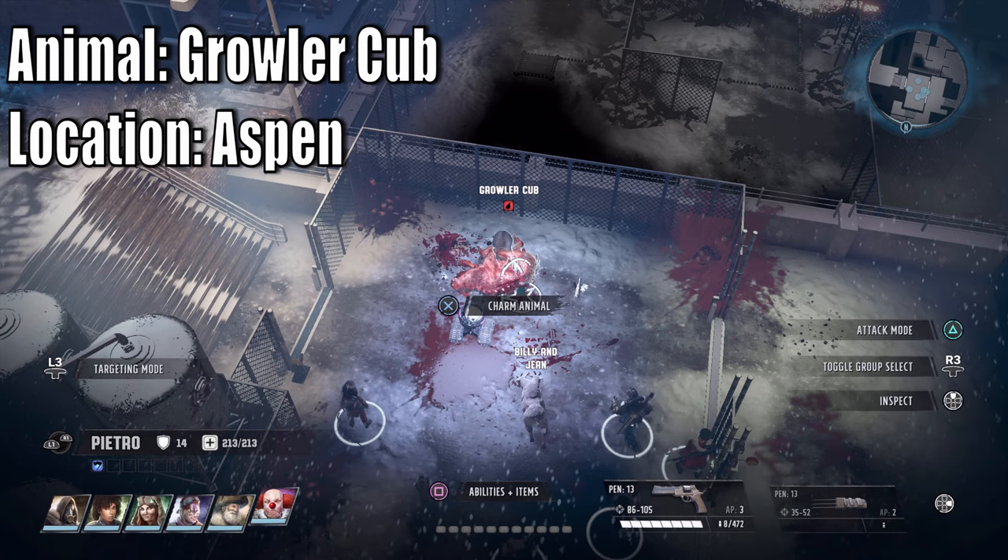Next up is the Growler Cub. Take out the Growlers but do not use any AoE attacks. Do not go the trap way - instead go the other way. This will make it easier to tame the cub.